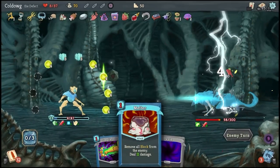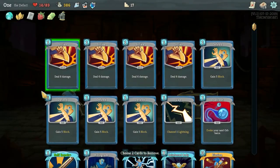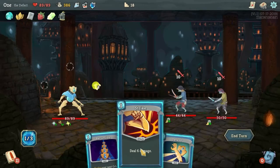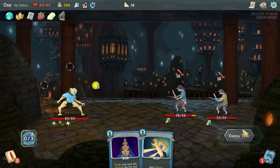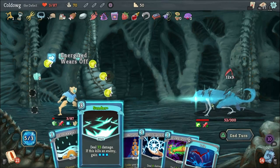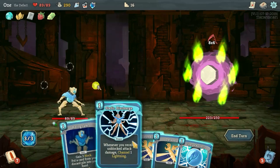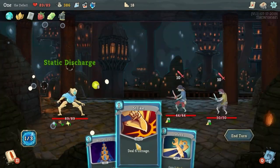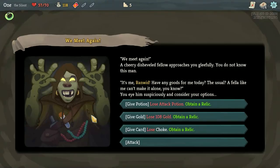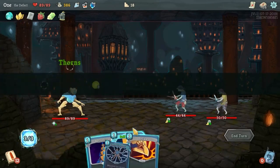Each ascent of the tower is procedurally generated, so no two runs will ever be the same. There's also a bedazzling 350 available cards to try, and 200 items, all of which keeps Slay the Spire feeling fresh no matter how many times the Spire has slain you. You'll find yourself searching for that perfect deck that has thus far eluded you, or the armor-cracking wombo combo card pairing that leaves your enemies in pieces. There's a huge amount of replayability here, and add that to the game's devilish difficulty, and you've got a scintillating mix which will keep you climbing till the early hours.